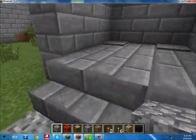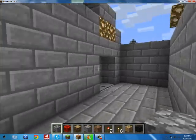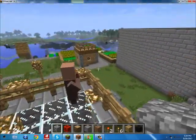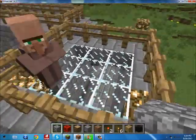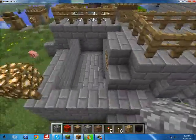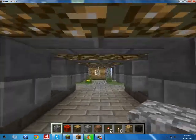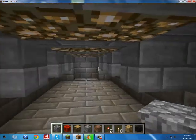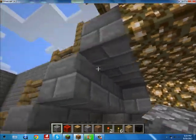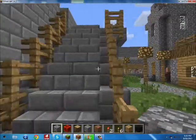So you want a tour? Okay, welcome to the main entrance, where this villager over here makes sure that you're not a zombie. This is the official entrance where there's lighting and all that stuff, and you get to go over here.